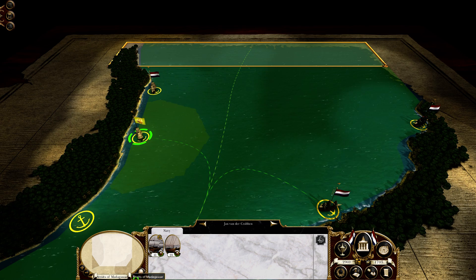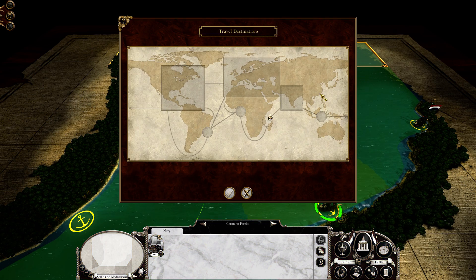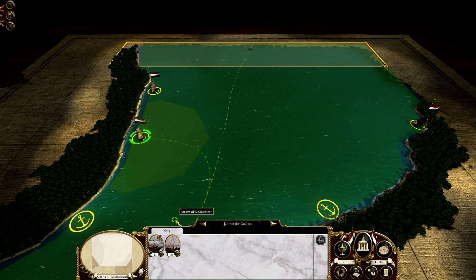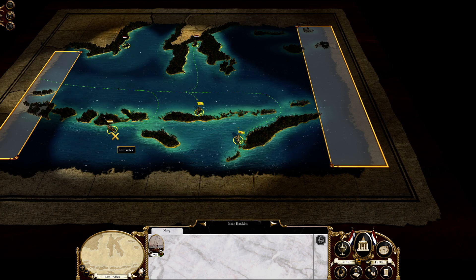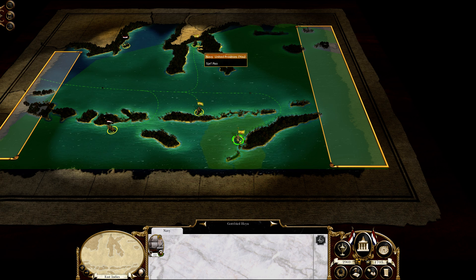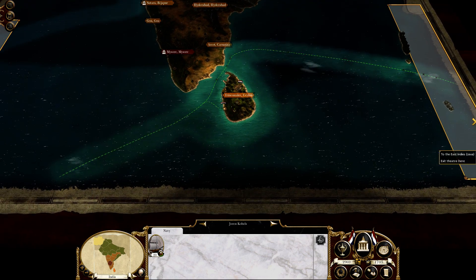It's going to be interesting to send over some of our ships for repairs. Let's send them over to Sri Lanka. And we'll take Quebec and keep this port occupied. We are owning 100% of all the trade nodes, bringing in monies.